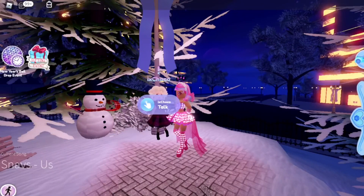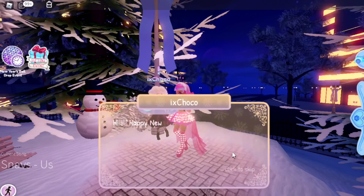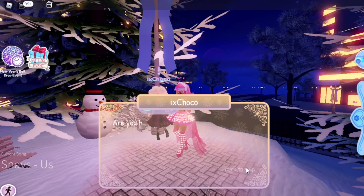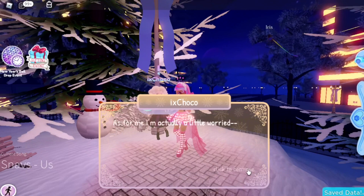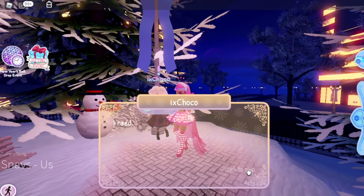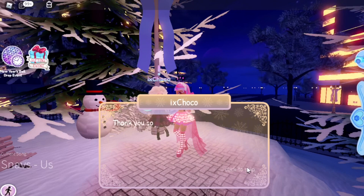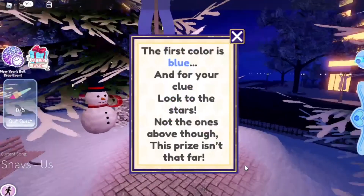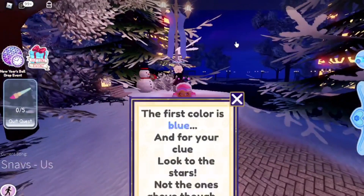Hello gamers, here is how to complete IX Choco's paintbrush quest. If you go and talk to IX Choco, she says: 'Hi, happy new year, I'm Choco, Royal High's graphic designer. Are you having a good new year so far?' She's a little worried because she lost some of her paints while walking earlier and needs to find them ASAP. She asks for your help and says there's something in it for you too. She gives you the first clue: the first colour is blue — look to the stars, not the ones above though. This prize isn't that far.